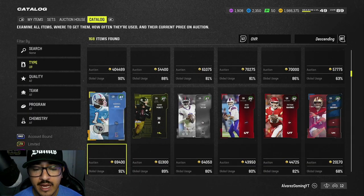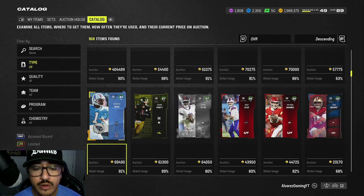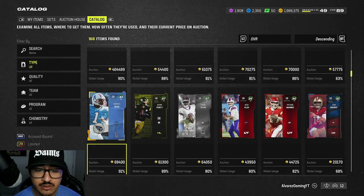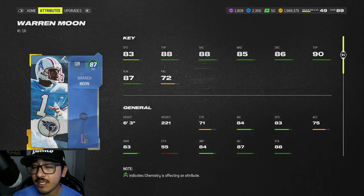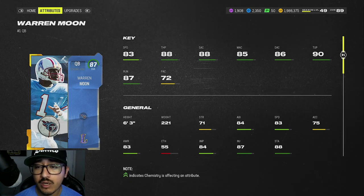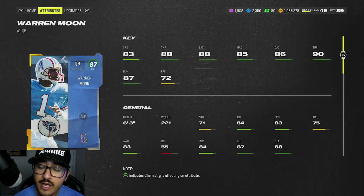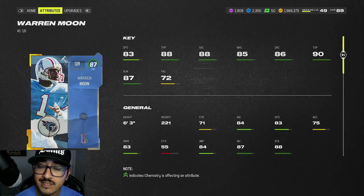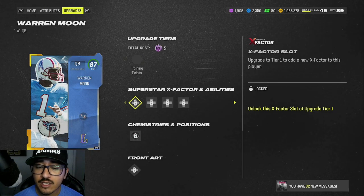Our next 70k-and-under card is Warren Moon, 87 overall Legends, currently going for 69,400 coins. He's going to be a better thrower than Tyrod Taylor — 88 throw power, 88 short, 85 mid which hits a threshold, 86 deep, and 90 throw under pressure. Throw under pressure is one of my biggest things about quarterbacks, and a 90 is really solid.